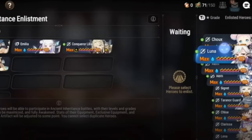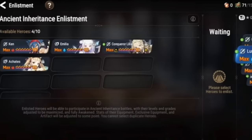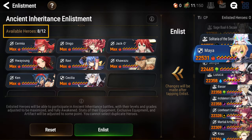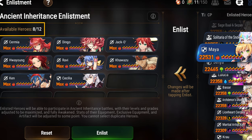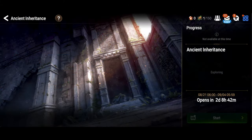First, there's an enlisting system, which only allows you to draft a handful of units — 10 at the start — and you get additional unit slots as you level up. I think it caps out in the upper 30s towards the end of the event. So having a deep pool of units doesn't really matter that much, because you can only take a handful through this entire event.